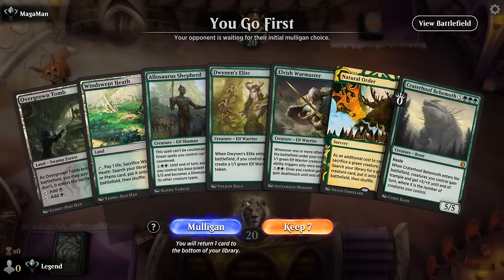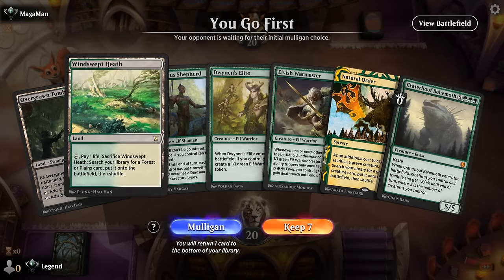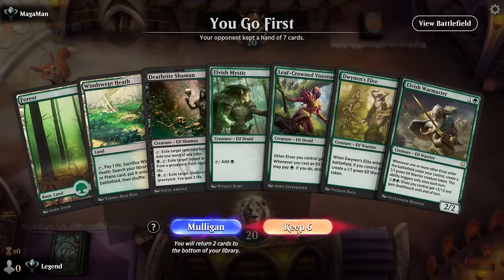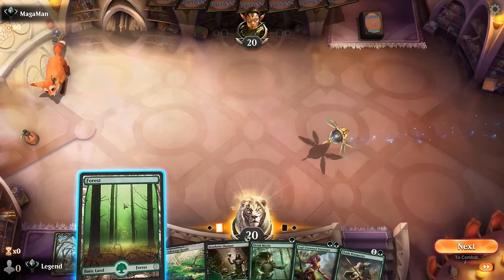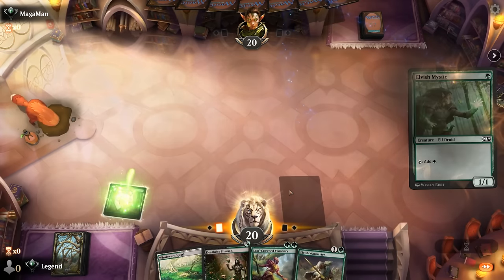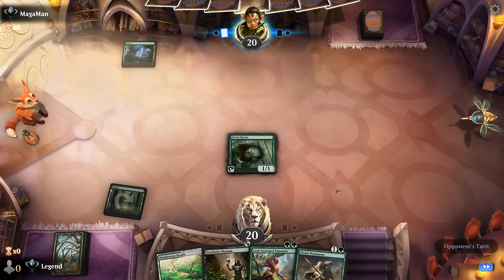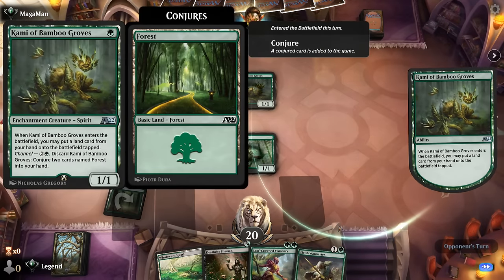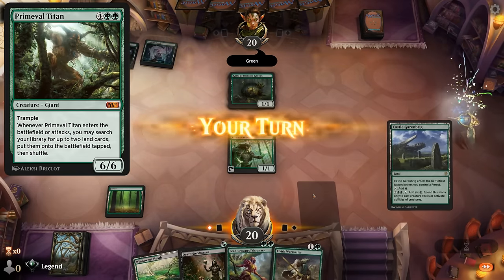We're on the play, missing any sort of mana acceleration while holding Natural Order and Craterhoof — it's gonna be too slow. This hand I can keep. Hope that the Visionary can draw us a few cards. Start with Mystic since we might run out of fetchlands for Deathrite. Next turn Warmaster plus Deathrite is probably the play assuming Elvish Mystic survives. Turn one Cammy, so our opponent's on the Titan Ramp deck — it's a race to Natural Order pretty much.